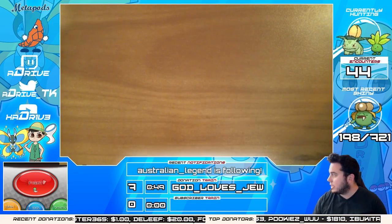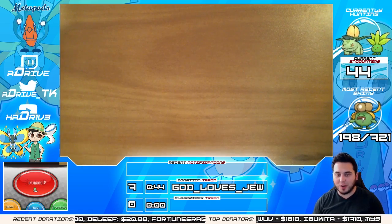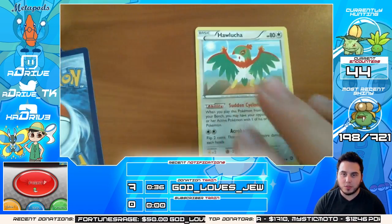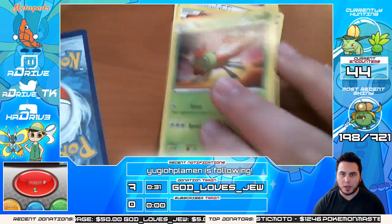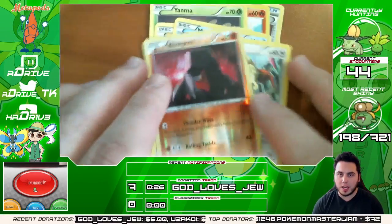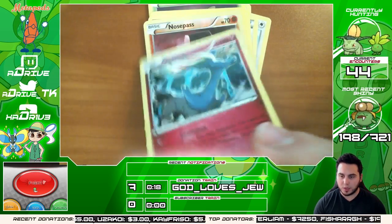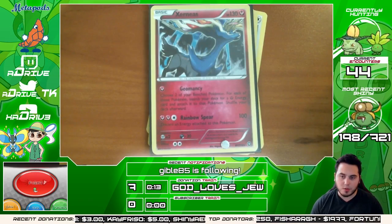Now let's move to the next pack. Can I get some EXes please? We've got a Hawlucha, Lampent, Captivating Poképuff, Chimchar, Yanma, Mareep, Mantine, and Meowth. Reverse holo is a Nosepass, and the rare is a Xerneas again — running into some duplicates from the last box, which is kind of a bummer. But we've got the Xerneas here and it's holographic, so I can't be too mad about that.